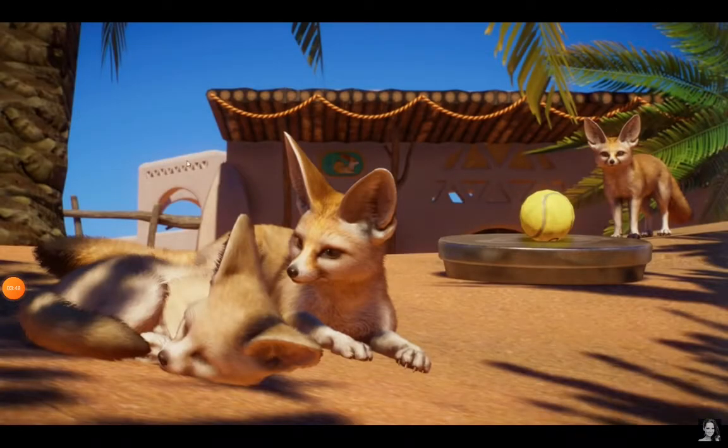Here's a picture of the fennec fox, and we can see a new enrichment item, which is a tech spool. We can see in their shelter all the new pieces. There are the fennec foxes, and they look kind of similar to the modern fennec foxes.